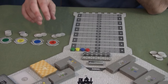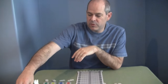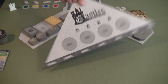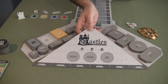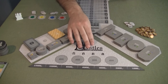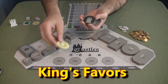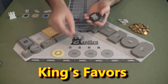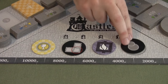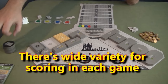There are all sorts of ways to get points along the way and at the end as well. You're going to have some unique scoring opportunities. Depending on the number of players, this is set up for four players, but there's also a three-player side with different areas. You're going to randomly select tiles from these king's bonus points, so in this game we have these scoring opportunities at the end.